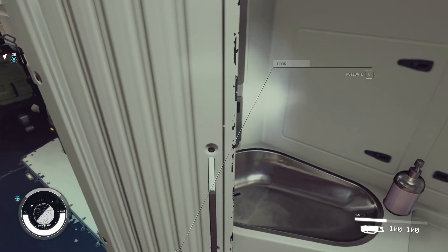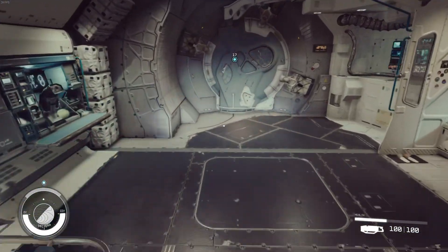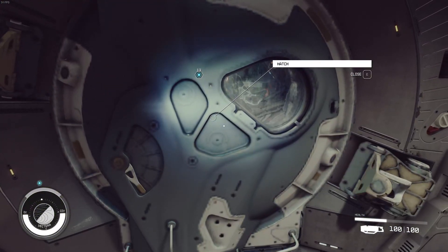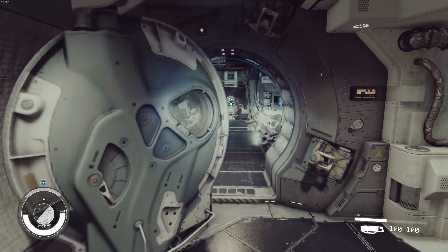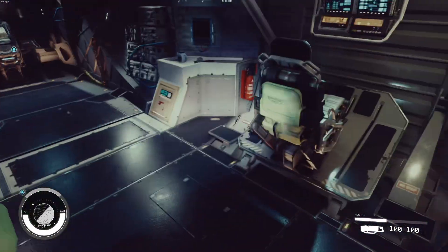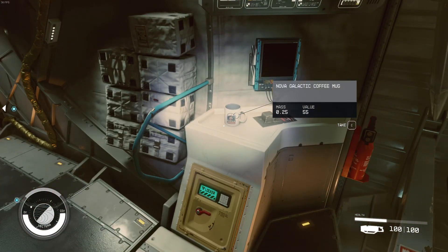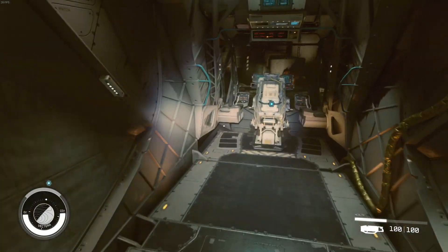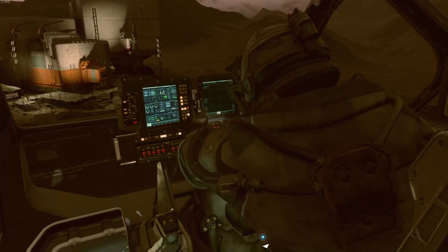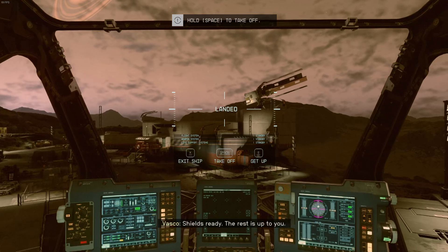Pretty funny. Toilet paper. The graphics are still beautiful — we're playing on high with everything pretty much decked out. Getting around 30 FPS, which is tolerable for me. Let's go in the hatch. Jump seat. Pilot seat. I guess this is it, guys. Shields ready — the rest is up to you.